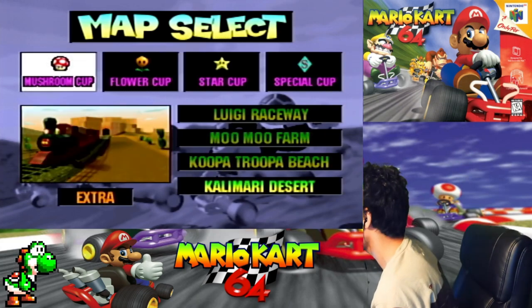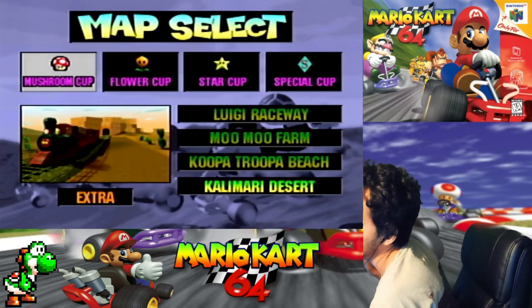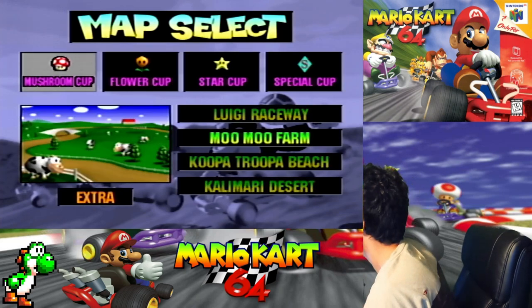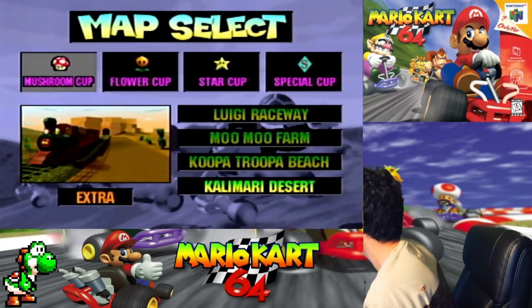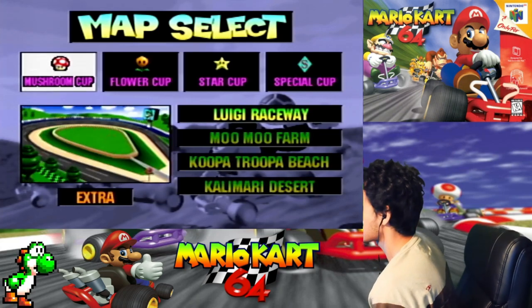The tracks in Extra mode for the Mushroom Cup feature Luigi Raceway, Moo Moo Farm, Koopa Troopa Beach, and Calamari Desert. My sonic buddy is probably gonna watch this video, but anyways let's get started.